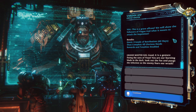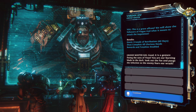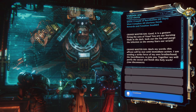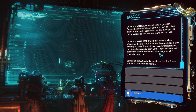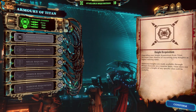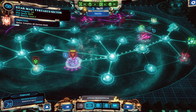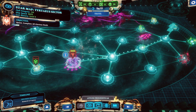It is a gesture fitting the Sons of Titan. You are our burning blade in the dark. Seek out the foe and purge the infection so the enemy fears our wrath. Mark my words, this affront will be met with immediate action. I am sending a strike force of my own brotherhood, the Swordbearers, to join you. Together, we will purify the sector and finish this holy work. A fully outfitted strike force will be a tremendous boon. Finally, it seems we will get the support we need. Let us hope it is not too late. I'm not entirely sure what the strike force means in the context of the game. Really unfortunate about those Prognosticars, though — they definitely gotta fix those stratagems, because I think, unless I'm mistaken, that we have the 50% crit one at the end there.